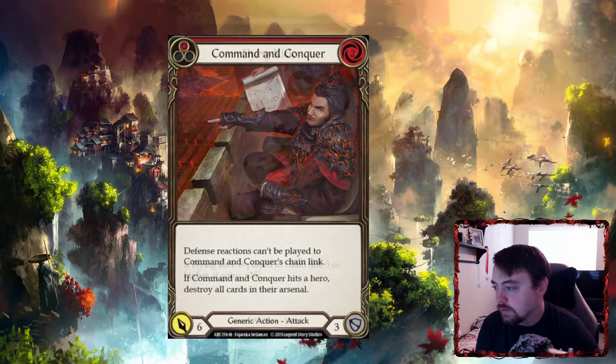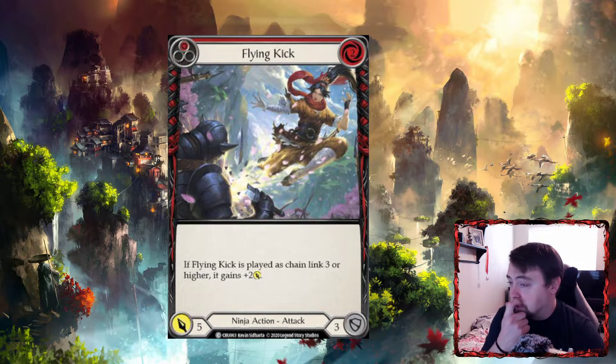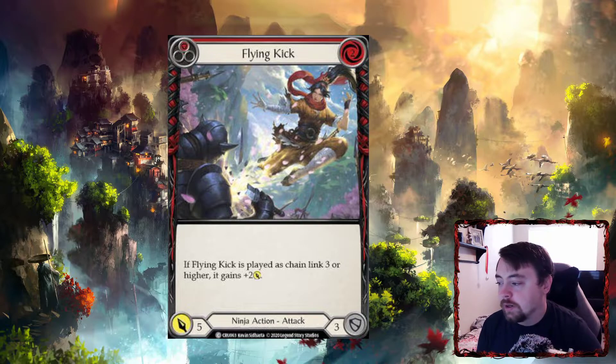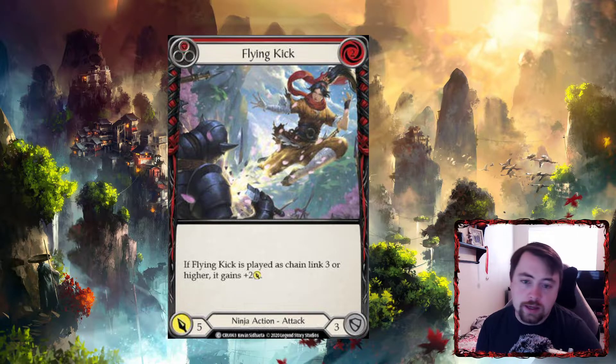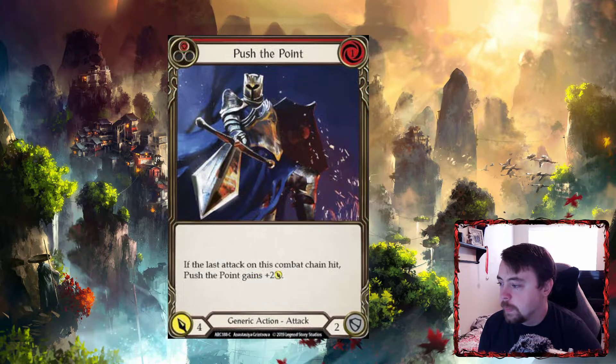Flying Kick is another overarching card — probably your next best thing if you don't have Command and Conquer. It doesn't threaten the arsenal like Command and Conquer does, but if played on chain link three or higher it gains plus two. Off a two-resource hand, you can Kodachi, Kodachi, play your two-resource, then Flying Kick for seven — that's ten damage off a two-card hand. If you couple this with Goliath Gauntlet it telegraphs a bit, but it attacks for nine, which is really good.